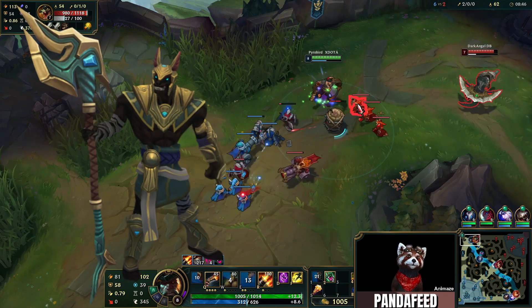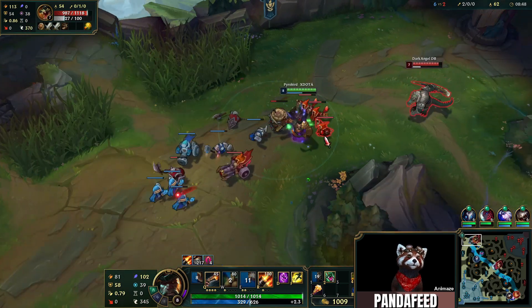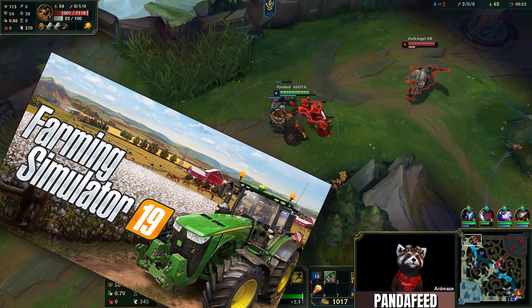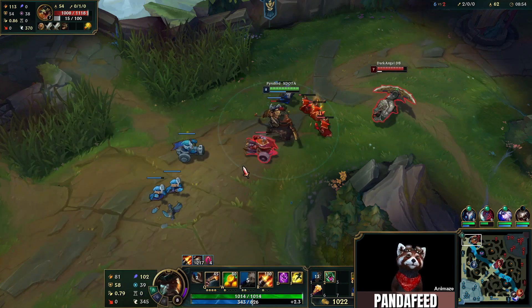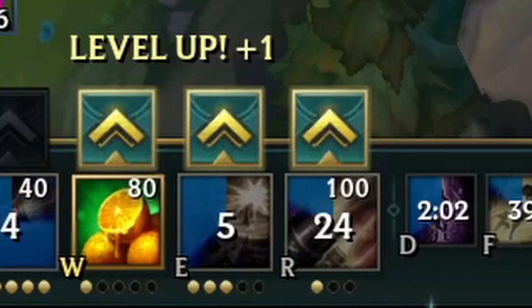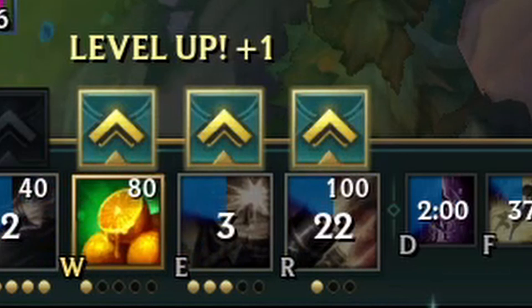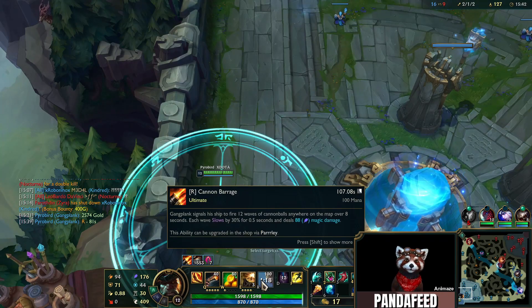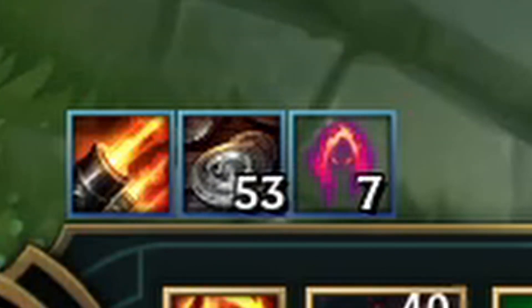Gangplank is up there with Nasus when it comes to CS intensity. By locking in this champion, you have committed to playing League of Legends and Farming Simulator at the same time. This is because of GP's Silver Serpents mechanic. Even though a level-up button appears at levels 11 and 16, it doesn't actually do anything when you click it. The real way to rank up your ultimate is by spending 500 serpents at the shop.